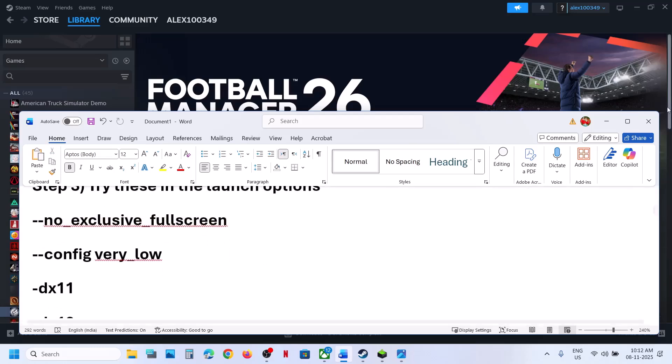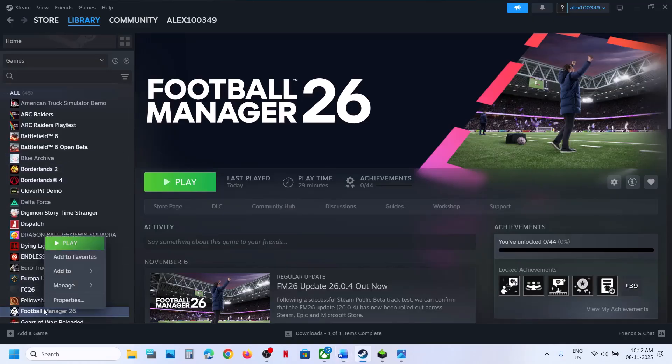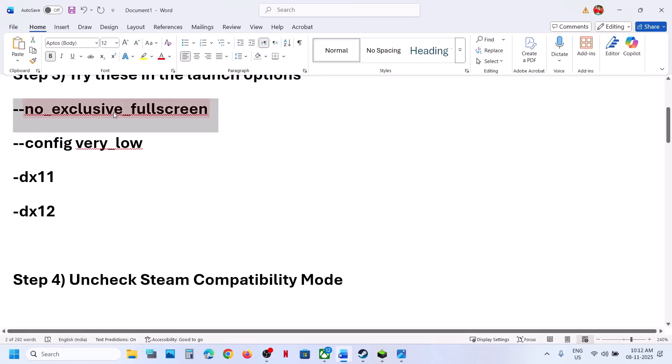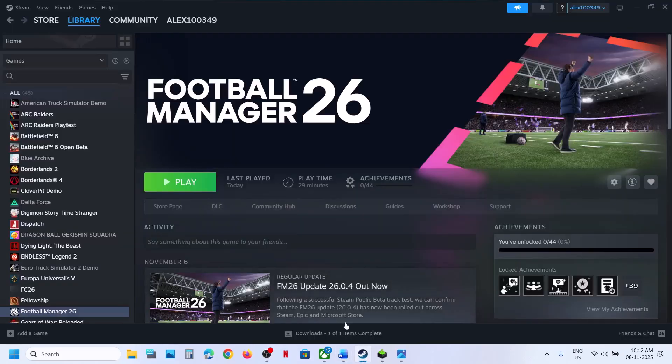Now the next step is to try these launch options. Go to Steam, make a right click on the game, and select properties. In the launch options you can try this — it is provided in the video description — that is: --no_exclusive_fullscreen. Now close this and relaunch the game and check.